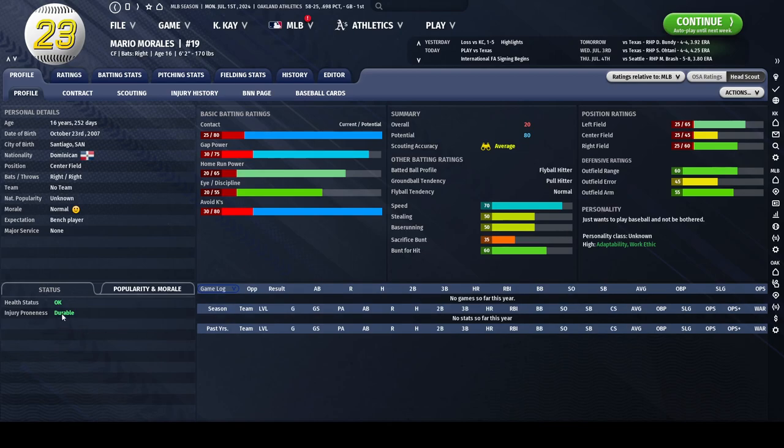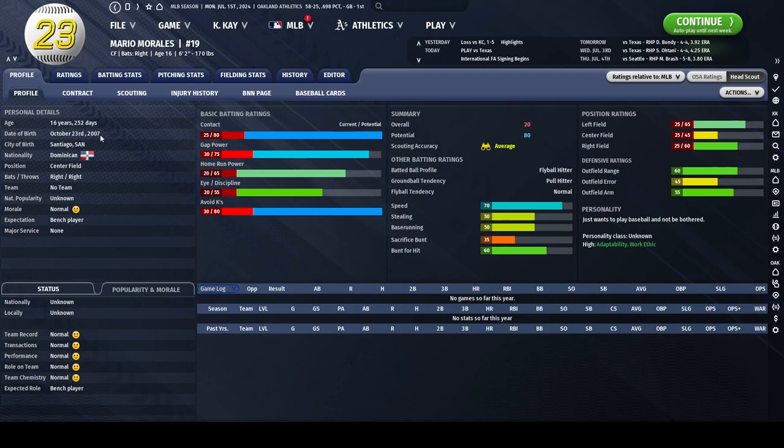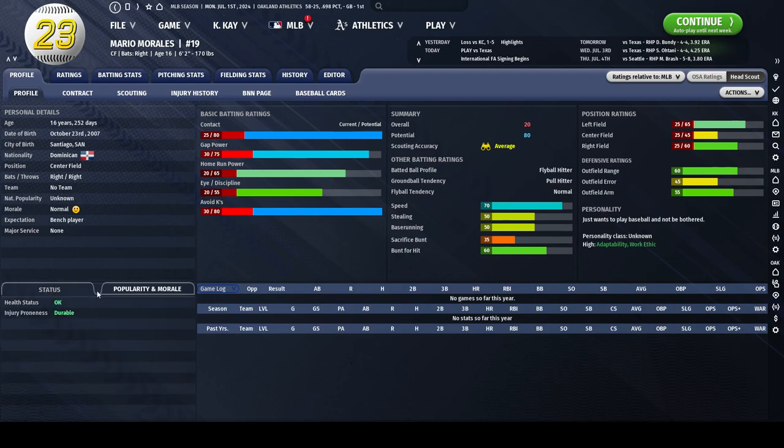His injury proneness is durable, so this is a guy who won't get injured very often, which means he's more likely to get more game time and more practice and allow him to develop better. He's got the work ethic and the personality traits to get him there. And even if he only achieves the lower part of his potential — maybe 50 — because of this personality class, your staff, and his durability, he's going to be an above average to great bat with some serviceable defense.